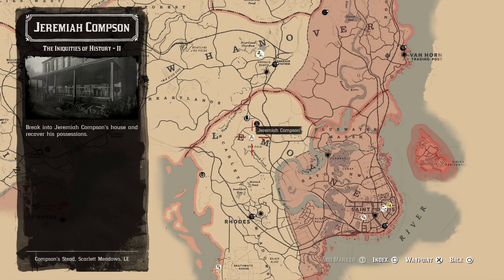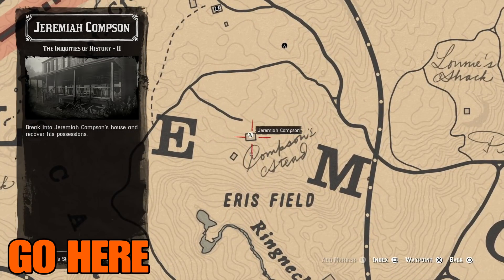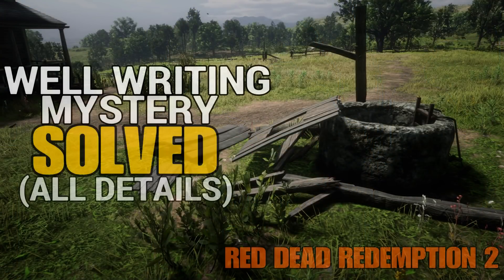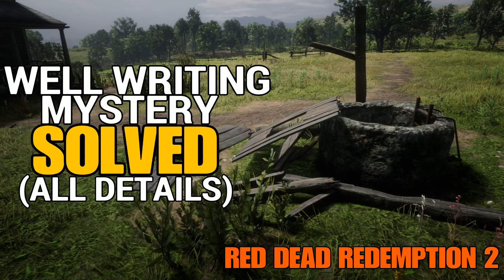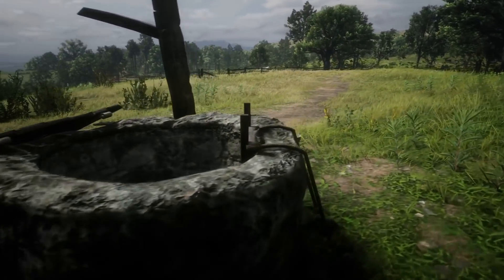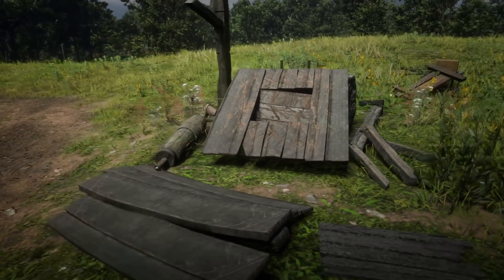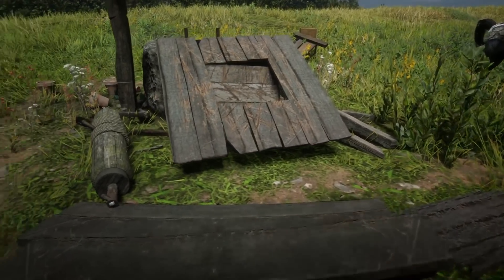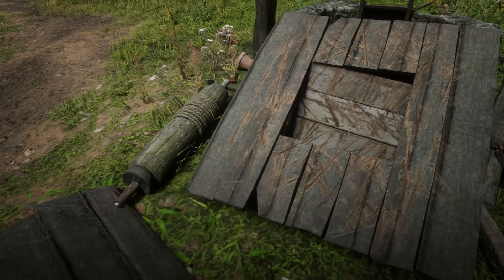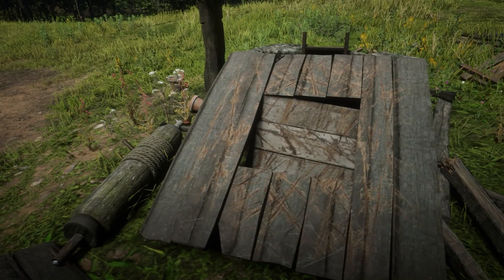In this video I'll be talking about the well in front of Jeremiah Compson's house. This is a side mission where you can go inside the house. I've seen a few videos talking about the writing inside the well without knowing what it is, and nobody has compared the mission to it. I think the mission pretty much explains what the writing is, so first I'll show y'all what the writing looks like and give y'all the evidence inside the house.